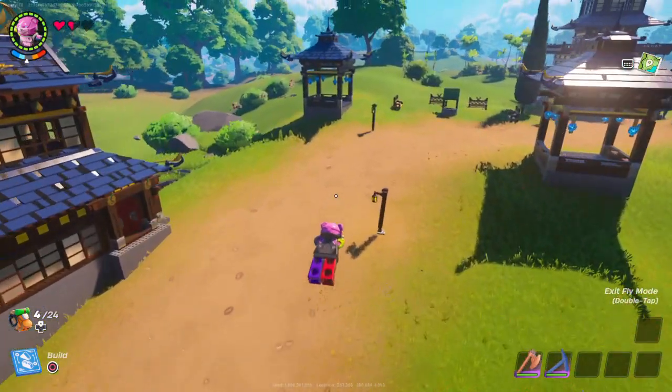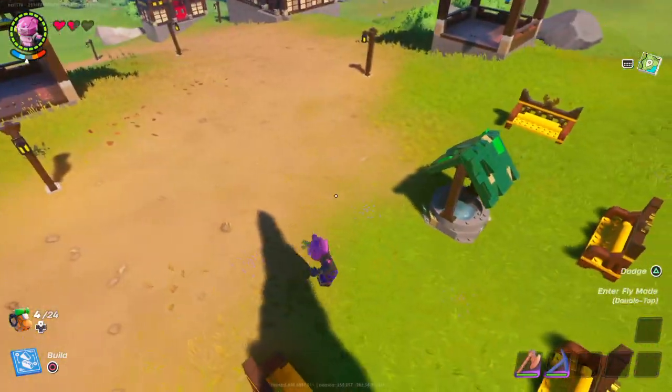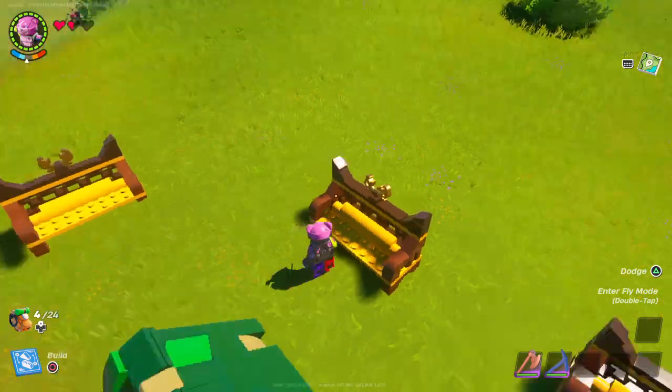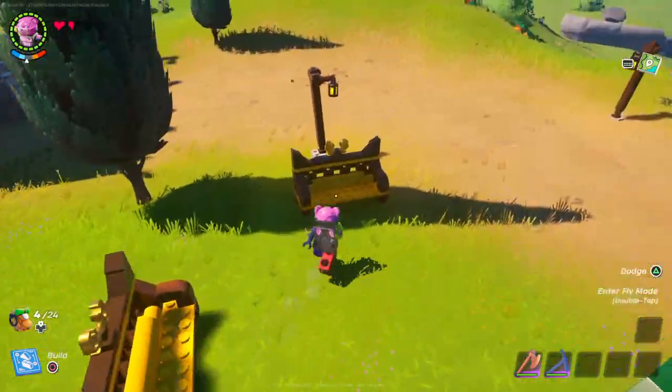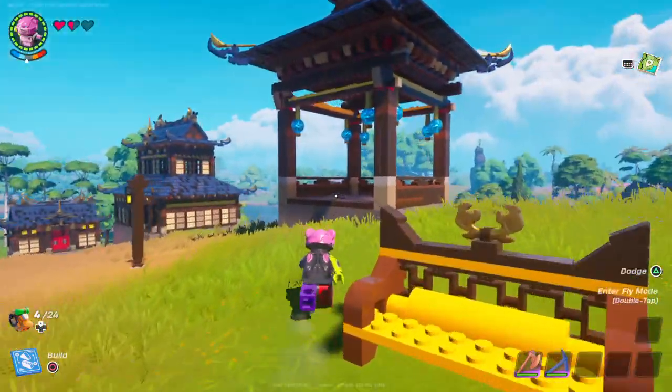I've added some lights so when it's night time you can see around — I actually did that in the night time. We've got a well here so you can sit down... I think you can sit down — no, you can't sit down. These are chairs though, they are under the chair section, so yeah there's a well there.